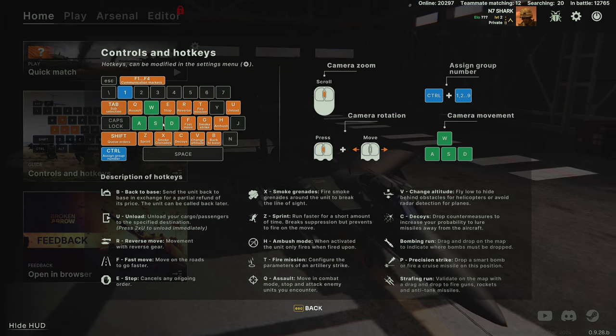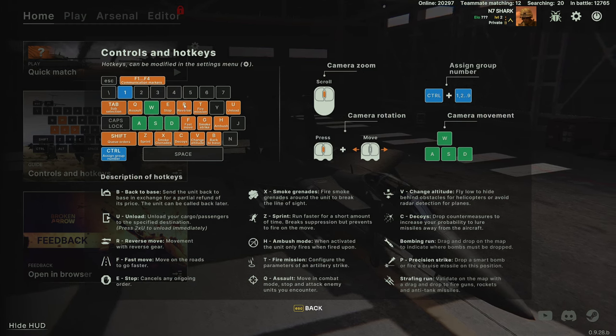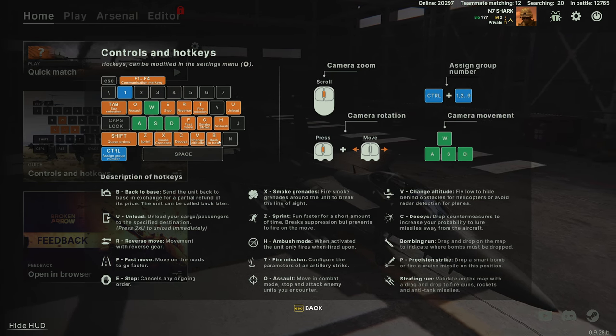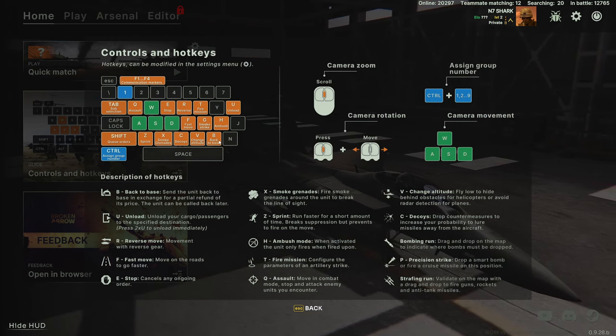The next thing are the various movement keys. Q is for assault or attack move. E is to stop. R is reverse. F is fast move. B is back to base. These are really important for a couple of reasons. One, you're going to want to use fast move at the beginning when your units come onto the field because normally the spawn points are kind of to the rear.